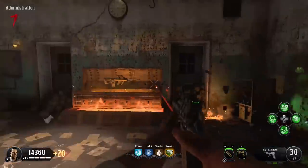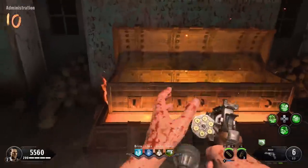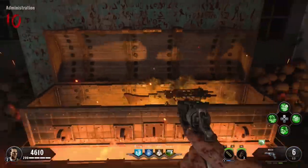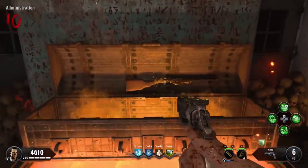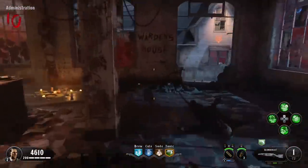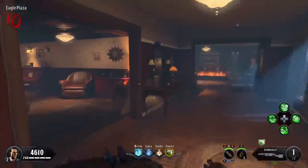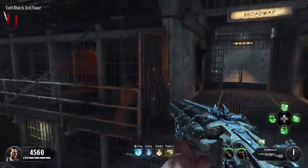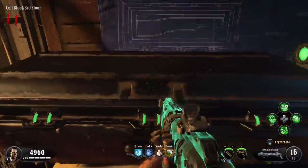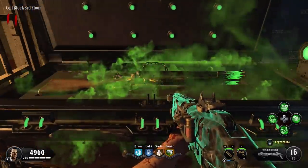Once you have Mule Kick in that last slot, head over to the box and start hitting it, switching out for your Mule Kick weapon slot each time. Keep spinning until you get the Blundergat in your Mule Kick slot — if you don't get it in your Mule Kick slot it will not work. Once you have the Blundergat there, you can see the little Mule Kick symbol on the lower right — that's your Mule Kick gun. Then go ahead and Pack-a-Punch it, turn it into the Acid Gat, and upgrade it to the Vitriolic Withering.